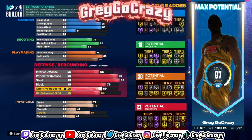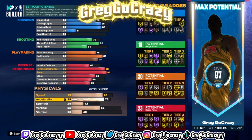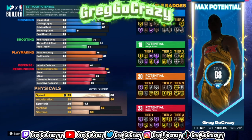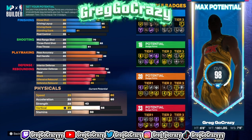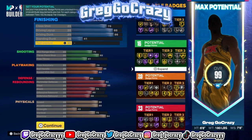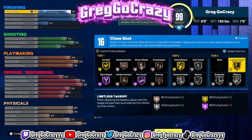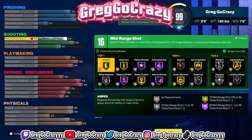For my defensive badges, I still get gold glove, gold chase down artist, gold interceptor, gold challenger, and gold clamps. I can still put all those badges on. Chase down you can put on if you want, but I can still put on gold clamps, challenger, interceptor, and glove.